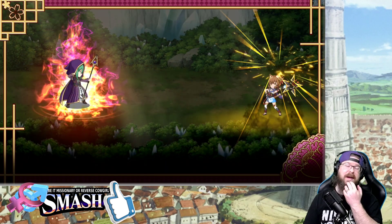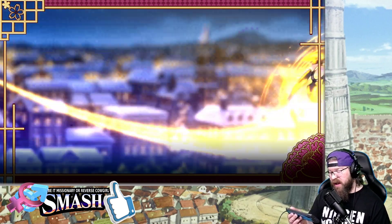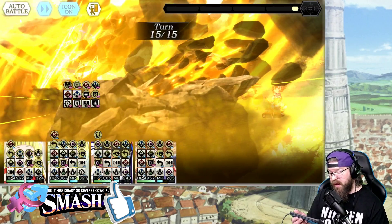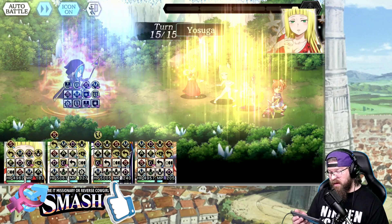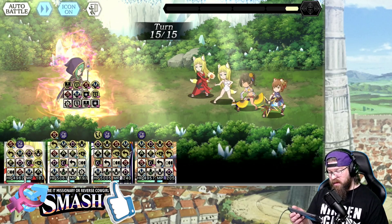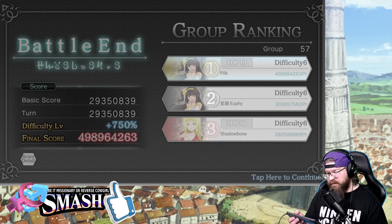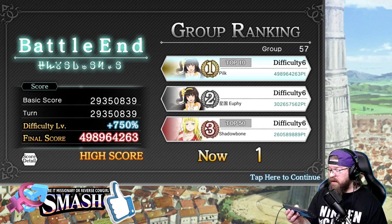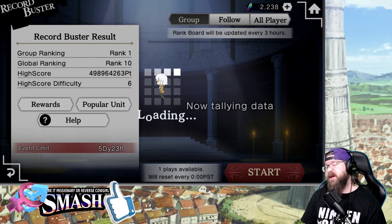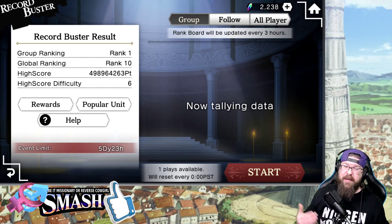Let's compare to what Anya can do. I think Anya is one of the better single target light units, so let's just compare. Almost 500k — we are like just a tiny bit of RNG away from 500k, so that's really, really nice. There you go guys — that's pretty much record buster in a nutshell. Let me know what you guys thought in the comment section down below, like, comment, and share. I'm going to be back at you guys with more Damachi really soon.